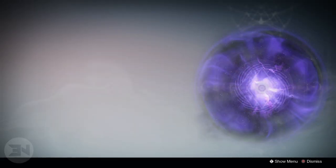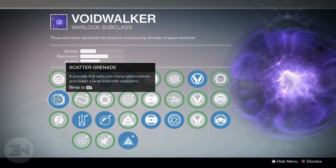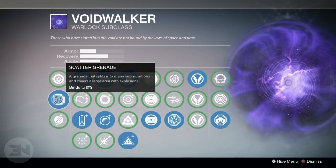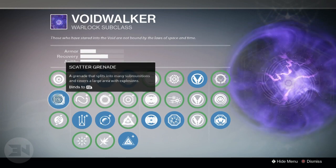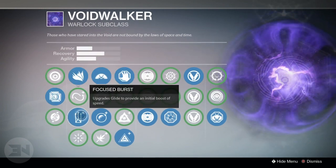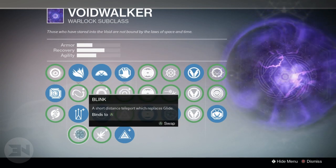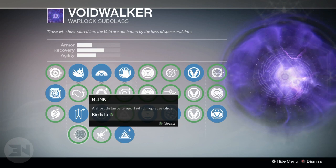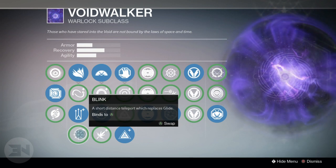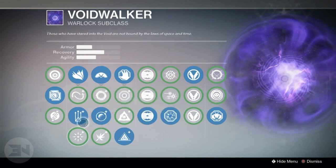First and foremost, the subclass setup for Voidwalker. I'm going to be using scatter grenades — they're great now, and with Nothing Manacles, I feel like the other two grenades are pointless. For my jump, I use Focus Burst most of the time. I do switch up to use Blink occasionally in PvP, but I definitely want to start learning how to blink properly and get in close with my shotgun, which I'll talk about in just a little while.